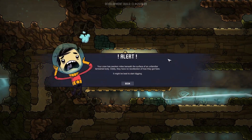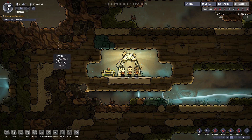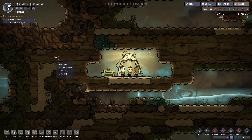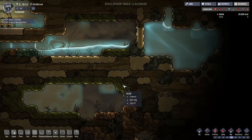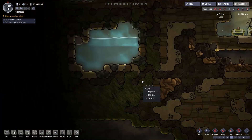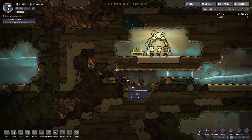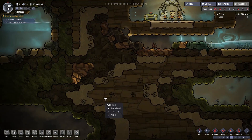Alright, let's see what kind of map we have here. Alert! Your crew has awoken miles beneath the surf of an unfamiliar terrestrial body. Oddly, they have no recollection how they got there. It might be best to start digging. We gotta pause ASAP. We've got a nice supply of water — these two will probably merge with each other pretty quickly — and a nice supply of water down here too. Some briar seeds over here, a mealwood seed, and lots and lots of copper. I'm kinda liking this!